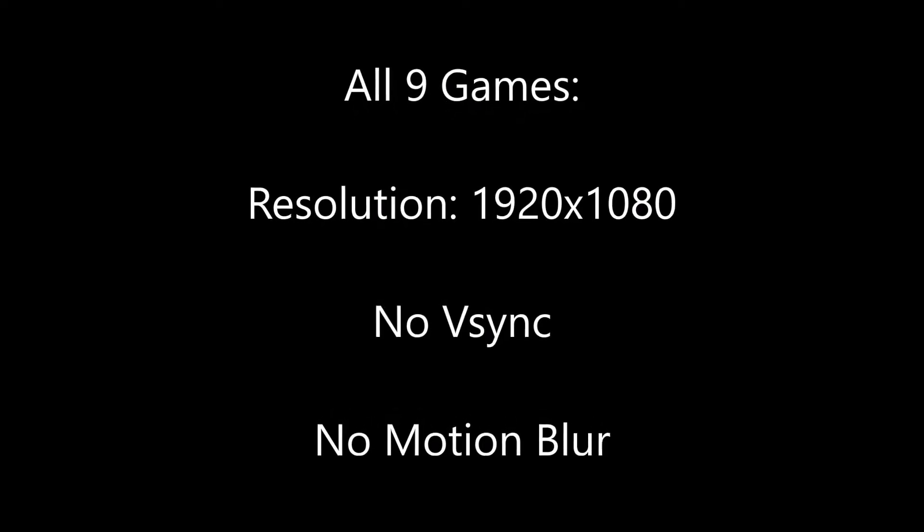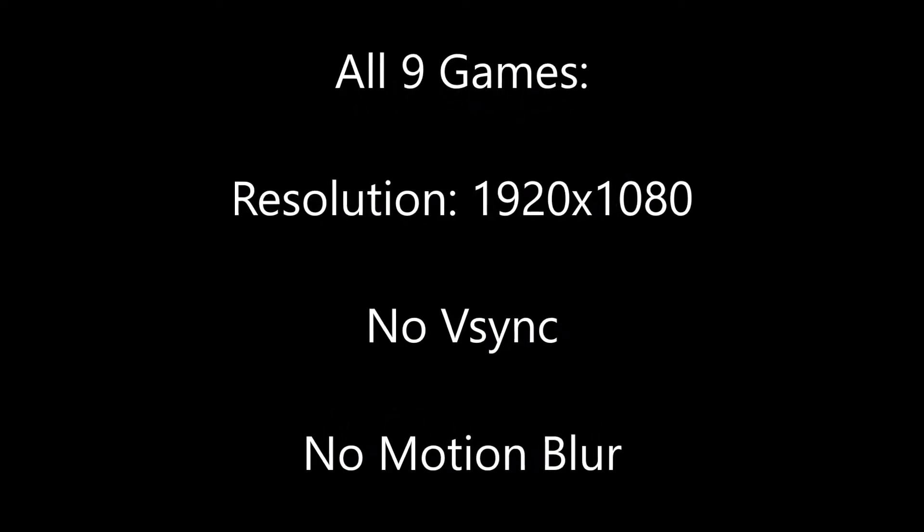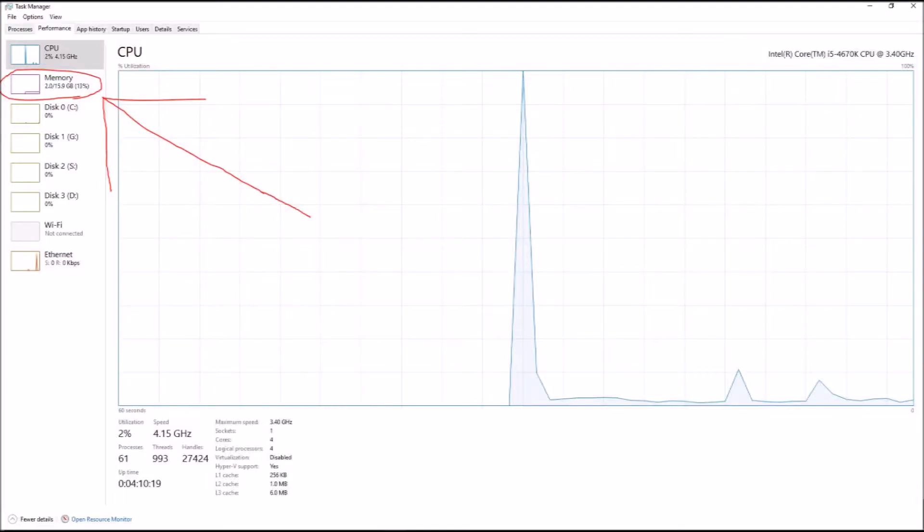Let's take a look at the benchmarks. All 9 games were benchmarked at 1920x1080 resolution, no V-Sync, and no motion blur. Also, keep in mind that Windows and any other applications that you have running will take up 1.5 to 2.3GB in and of themselves.